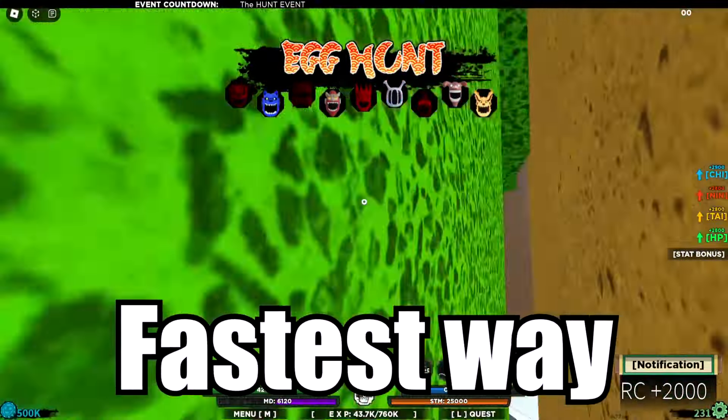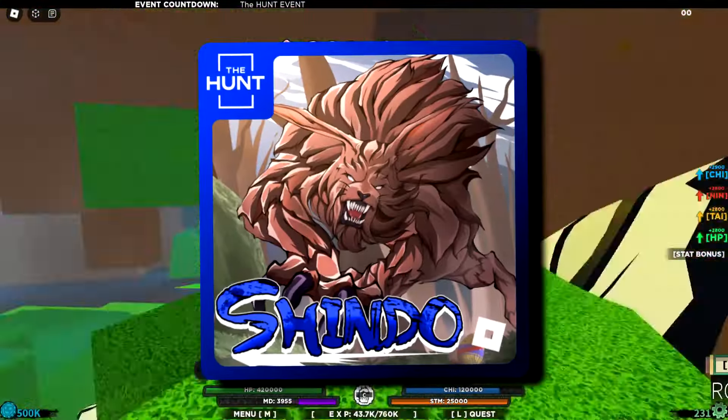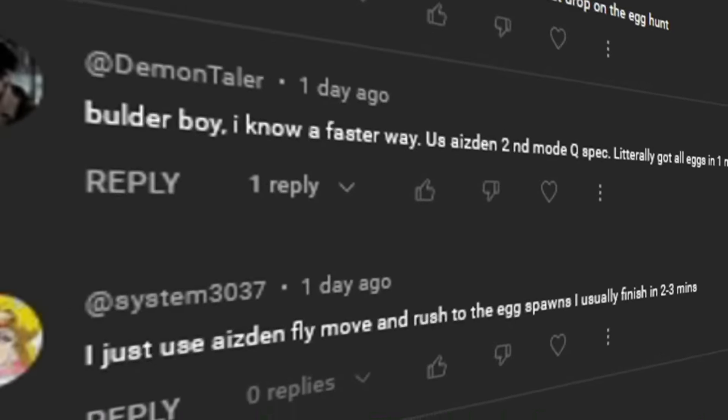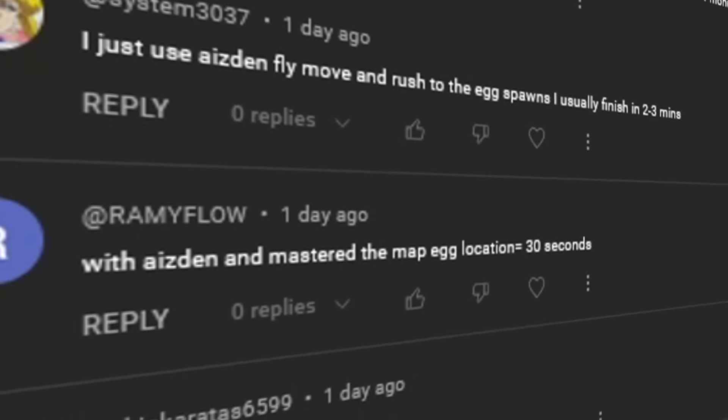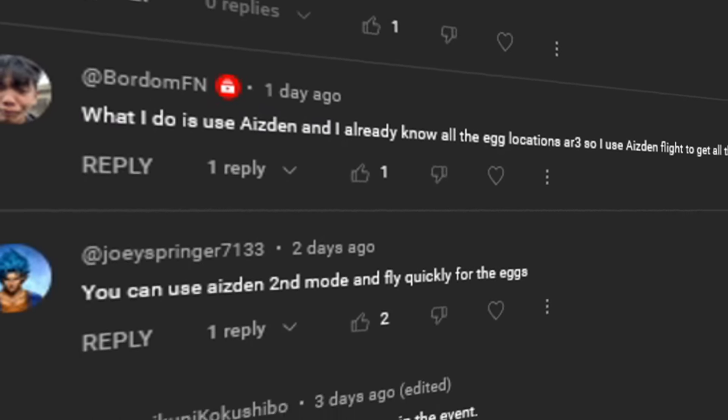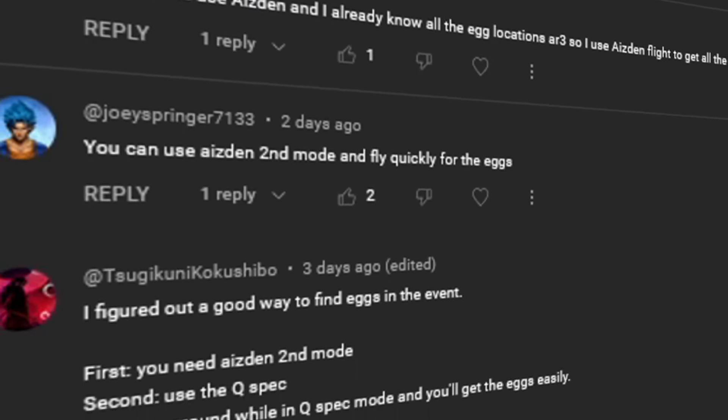Believe it or not, this is the fastest way to get raw coins in the newish Shindulife Hunt event. A lot of you guys have been spamming to use ice then bloodline - I've been using this method, I just haven't made a video about it yet. Since a lot of you guys have been commenting about it, I'll show it to you.